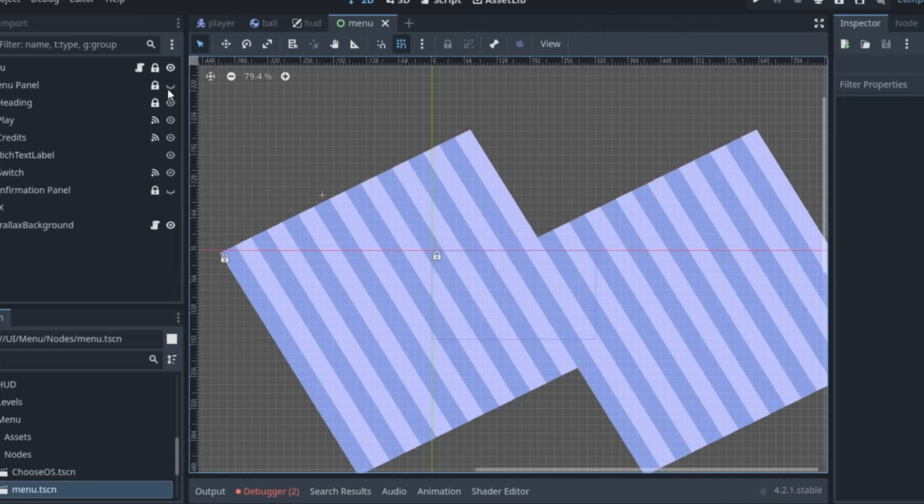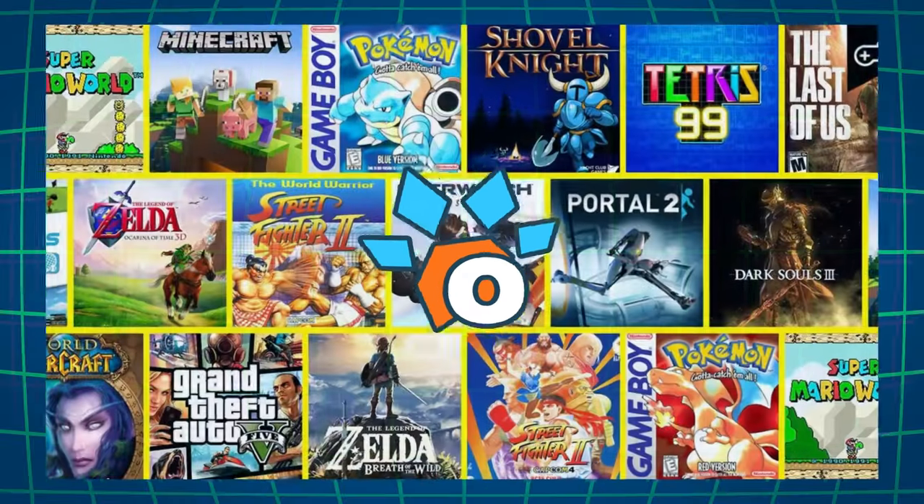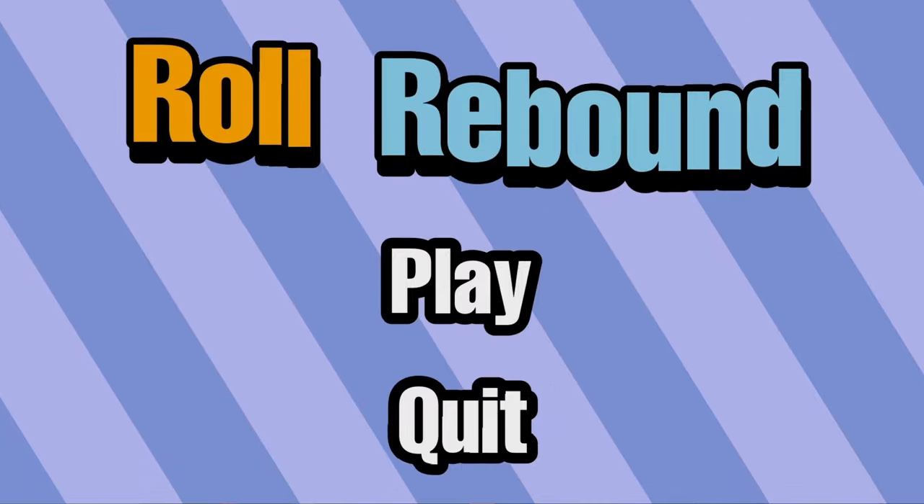Lastly, we made a scrolling background for the menu screen and added a play button. Then we made a text for the title of the game — we named it Roll Rebound.